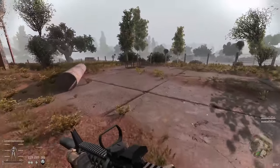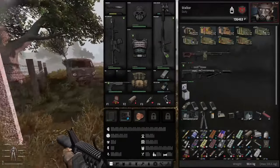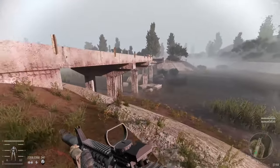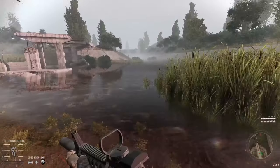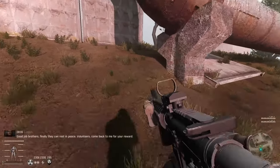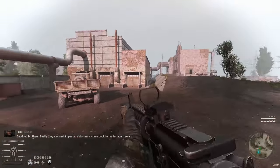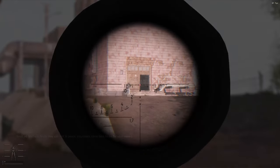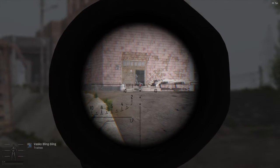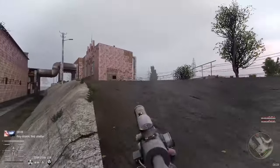I'm just gonna switch to the sniper and we're gonna have to use our assault rifle to deal with the rest. Here we are in Zaton and I'd like to take care of the mercs here. We do have a sniper rifle — I can actually take this guy's head off. Oh goddammit, my weapon jammed. Oh great — Psystorm. That's not good.